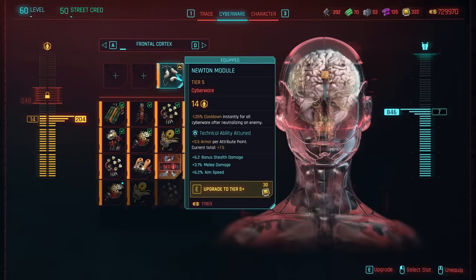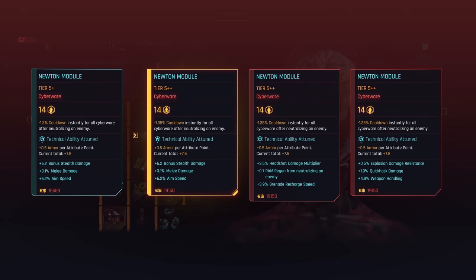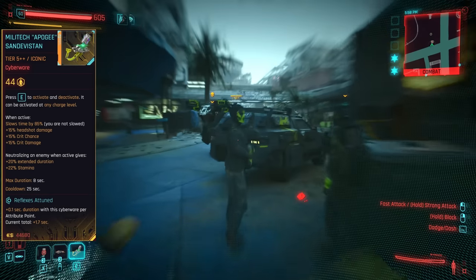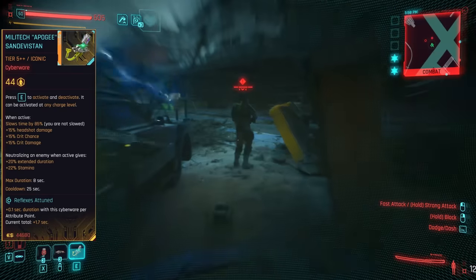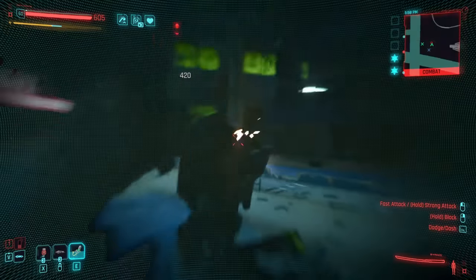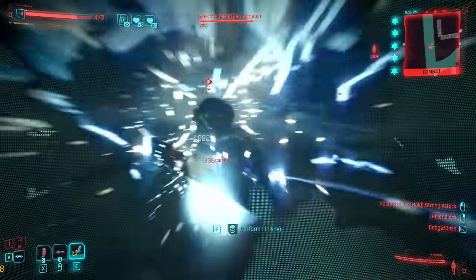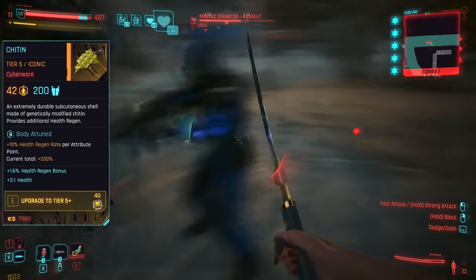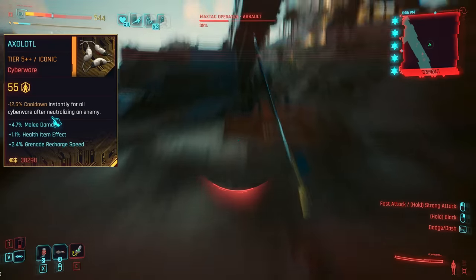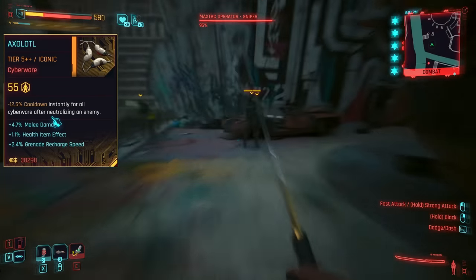You could debatably just use the Newton Module instead, only restoring 1.35% for every neutralisation — that's barely anything, sure, but remember the Sandy itself already gives 20% duration per kill. Personally though, I did notice a difference not having the Axolotl, and did run out of Sandy charge on a few occasions thanks to not enough kills in quick succession. That said, the bonus cyberware capacity allowed me to buy Chitin for a huge health and armour buff, allowing me to survive where I otherwise wouldn't in real-time. Basically: for the promise of Infinite Sandy, go Axolotl — but if you want a higher survival rate in the event of ducking out of the fight for a second, go Chitin.